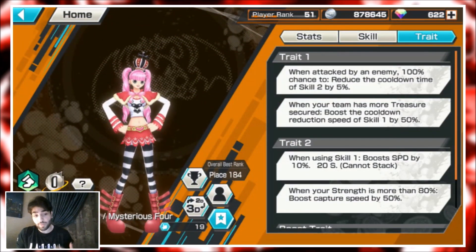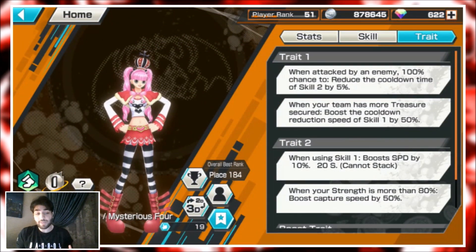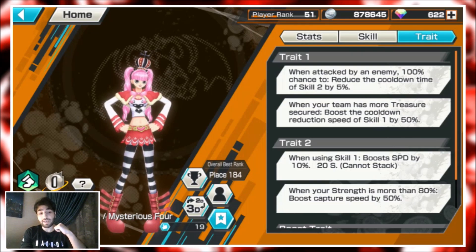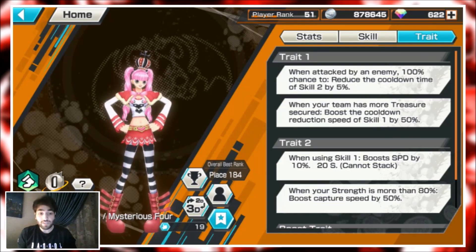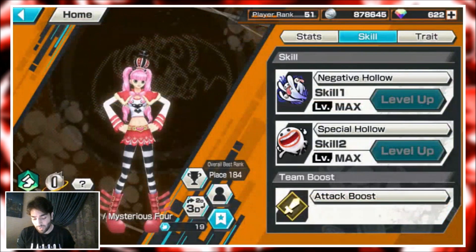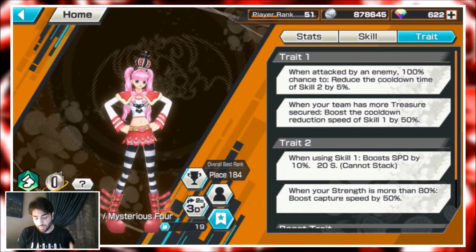When attacked by an enemy, 100% chance to reduce the cooldown of Skill 2 by 5 — that's about two seconds every time you take damage, which is really not bad. When you're winning, Skill 1 is reduced by 50%, making it a 14-second cooldown, which is crazy. When using Skill 1, boost speed by 10, so you can disengage and run away faster.